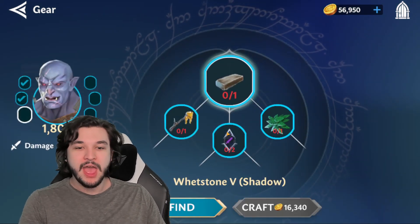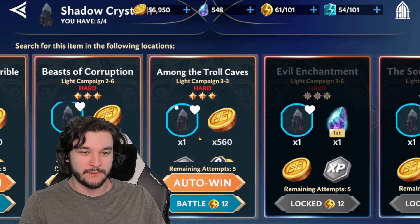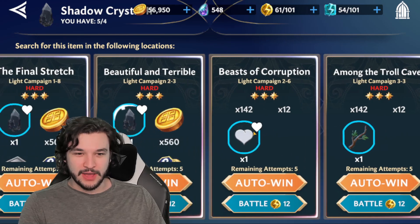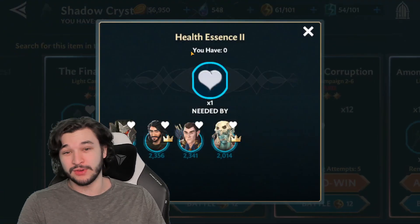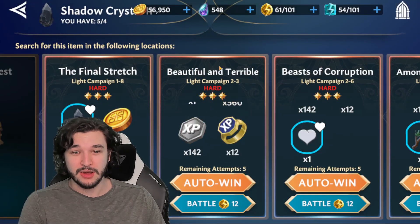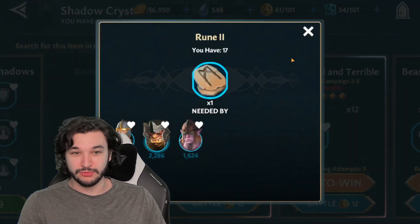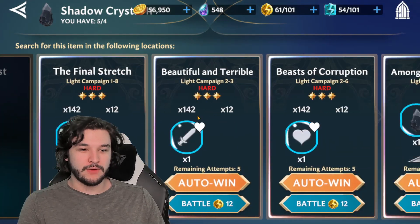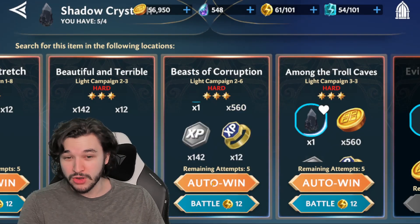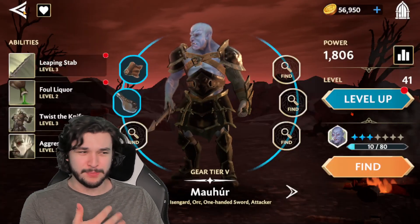If I've already gotten two crests and three chalk pieces and I'm sitting on five of four shadow crystals, the next step is to start farming shadow crystals as well. As you go through, you can often find other pieces you need for light side characters — for example, farming the shadow crystal hard nodes can also yield health essences, damage essences, and runes. So it might be more efficient to farm that hard node and double up wherever you can.